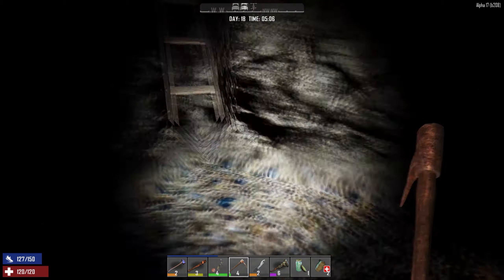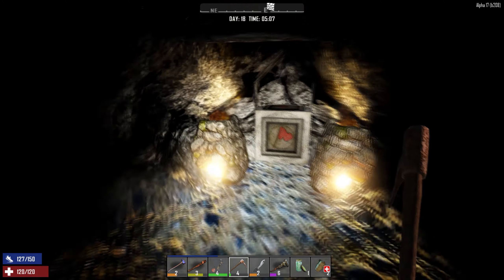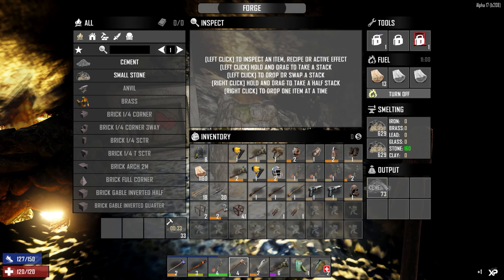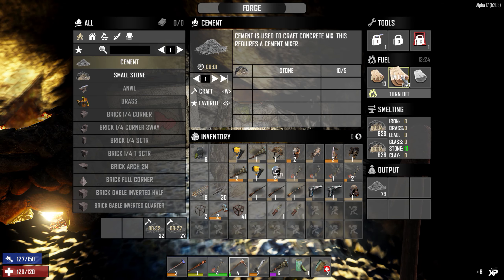Welcome back, survivors. It's day 18. I'm down here in the mine. I worked on this most of the night and was able to dig out this area. I got my land claim block down so that if we need to move these forges later, we can. I got two forges set up. I'm using one to start smelting out our cement here. Let me go ahead and put a couple more pieces of wood in here.